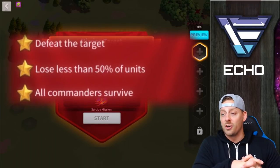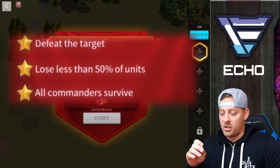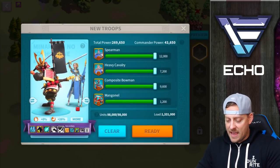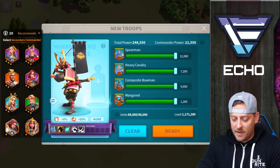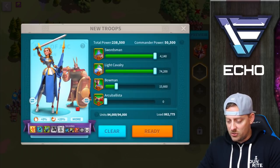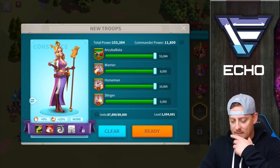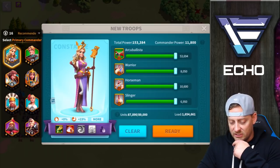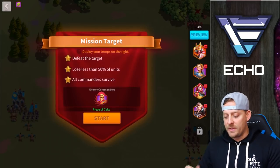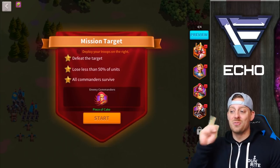We're going to do the challenge. The mission target is to defeat the target, lose less than 50% of the units, and have all commanders survive. This should be easy. We're going to add ZaoZao as my support to Minamoto. We're going to come in with Jonah. We're going to come in with Boudicca by herself. We don't want Constance — we want someone a little tougher than her. We'll go with him just so we get an extra one. I've got four commanders ready to go.